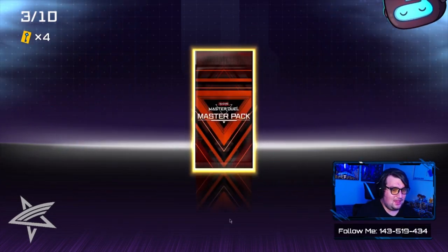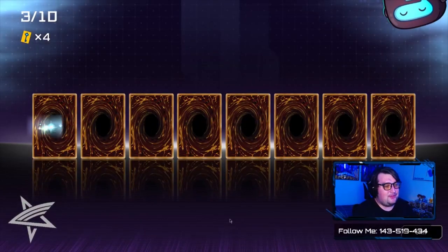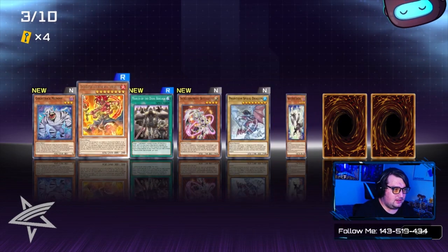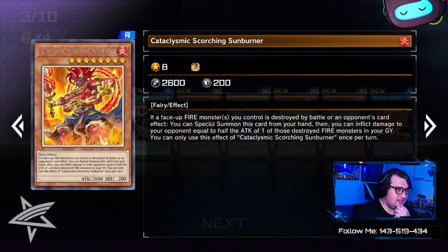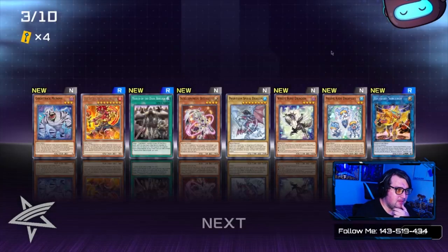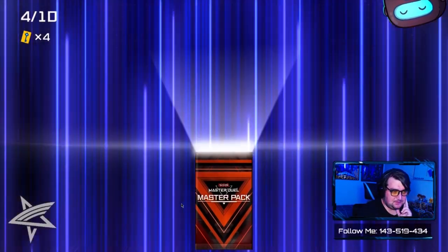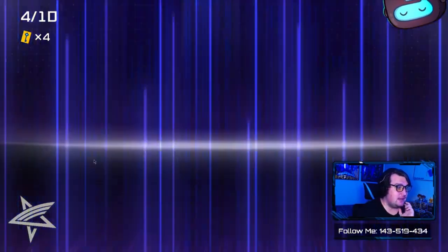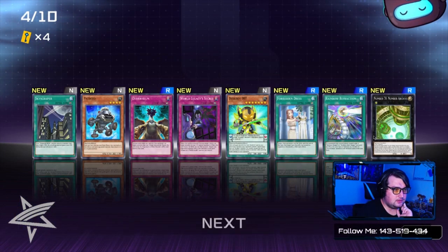Next pack — nothing much, but we got a Royal Finish: Cataclysmic Scorching Sunburner. But who plays that? You actually got Gamma though, which is pretty good. Gamma is good. And the Side Frame pack gave nothing there either.